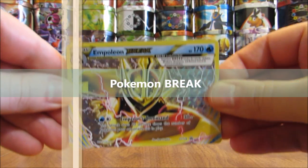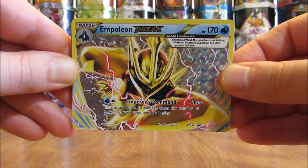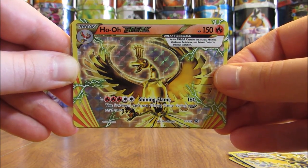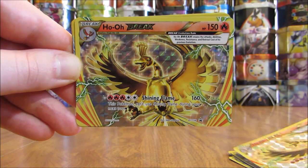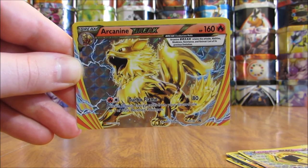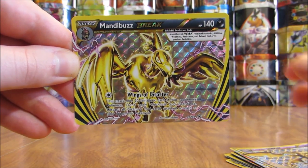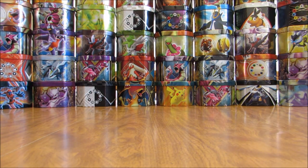Next up are the Pokemon Break Black Star promo cards — I have 13 in my collection. First up would be Empoleon, and I have two Empoleon. Noctowl. I have two Ho-Oh, and I do like Ho-Oh quite well — I was a big Generation 2 fan, especially since I played over 1,000 hours in Pokemon Crystal. Then there's a Wobbuffet — I believe it was available in the Break Evolution box with Lugia and Ho-Oh. I have two Arcanine, two Crobat, and two Mandibuzz as well. At the end of this video, I will lay out all these Black Star promo cards on the table just to give a good overview of them.